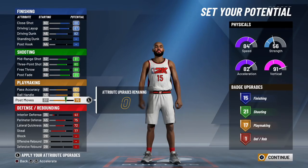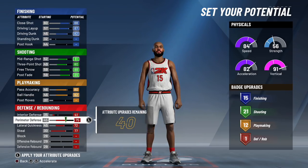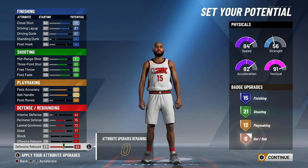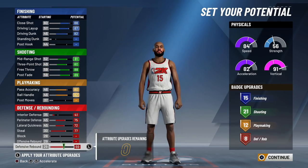Let me show you what happens if you max out playmaking and only have one defensive badge - you'll have 17 playmaking badges. That seems incredible, but it really doesn't matter because those extra badges are really placebo. You're not a playmaking build - you shouldn't be throwing oops with this build. This build should be on the receiving end of oops. You can still get good rep, catch lobs, and be efficient.